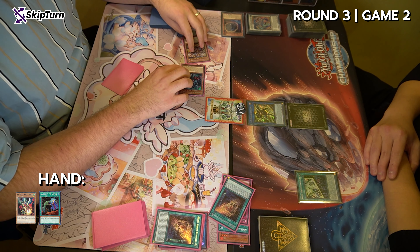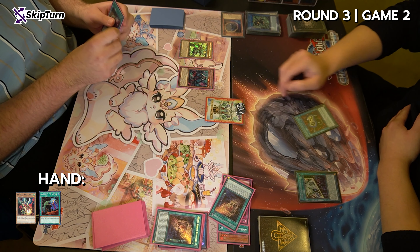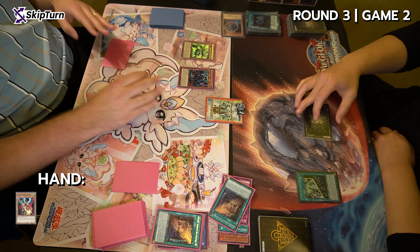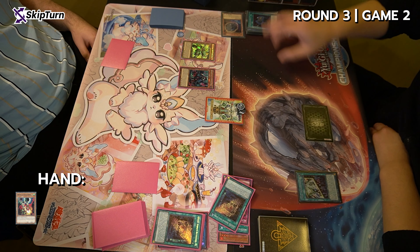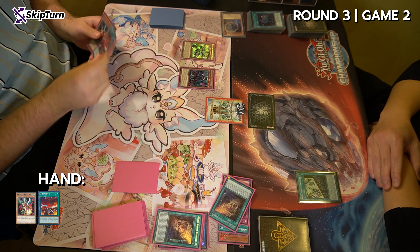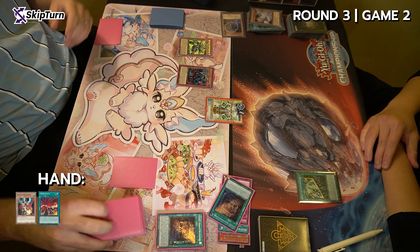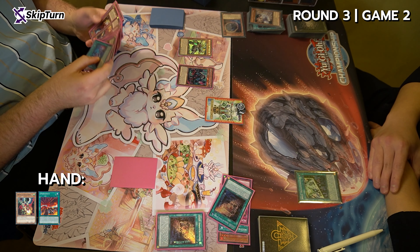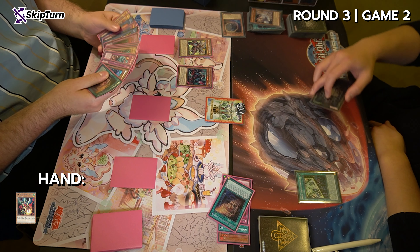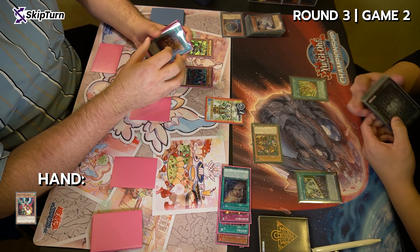He goes set one, pass. I try to go Battle Phase — it's Econ again. He tributes SP, gets the Turbulence, and I just pass without activating Turbulence again after setting a card. This is turning into a nightmare. He topdecks nothing, goes set one. I go into Battle Phase — I should have just gone for an Emergency OTK, which would have been very easy. He's on like 1000 life at this point. Main Phase 2, I finally remember that Turbulence has the effect to set, but I redrew Emergency earlier — so it just doesn't matter.